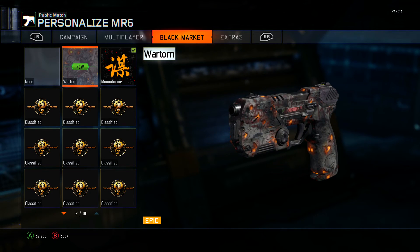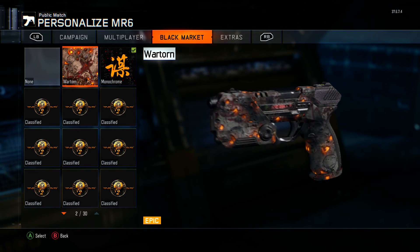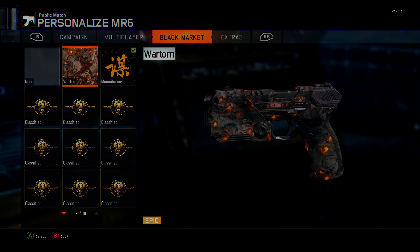So that is pretty much it. If you enjoyed this video, please leave a like rating — I'd appreciate it. Let me know what the best item you've ever gotten from a supply drop is. I'm really interested to know. This has been the Epic Buyer Joe — see you later.